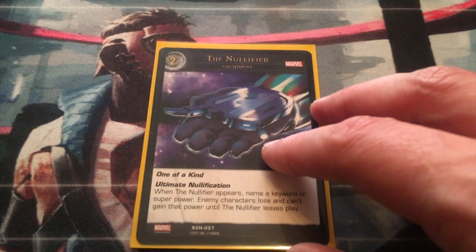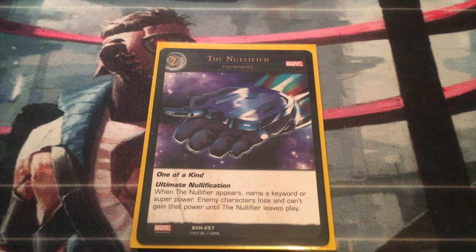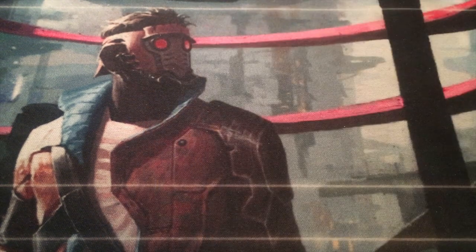And of course this is great for controlling what your opponent can't do — the Nullifier. Ultimate Nullification: when the Nullifier appears, name a keyword or superpower; enemy characters lose and can't gain that power until the Nullifier leaves play. This deck is all about not letting people do what they want to do, and the Nullifier pretty much excels at that. It's one-of-a-kind, so only one of those in this deck.